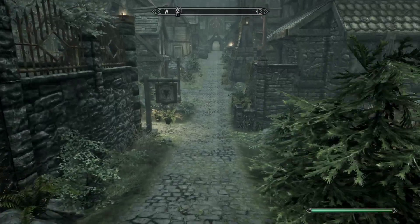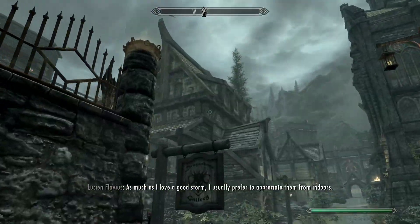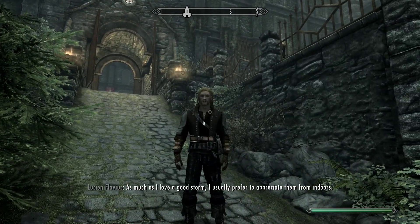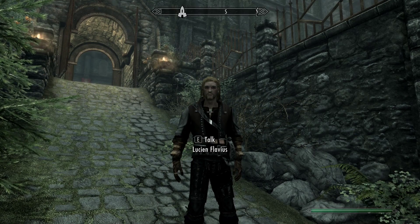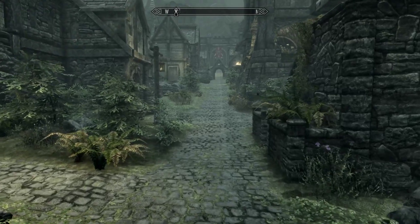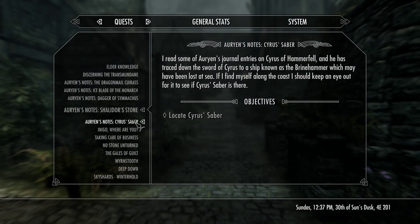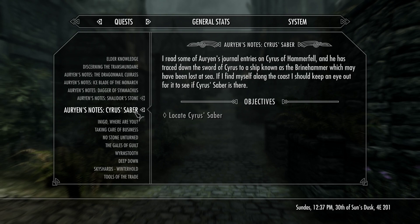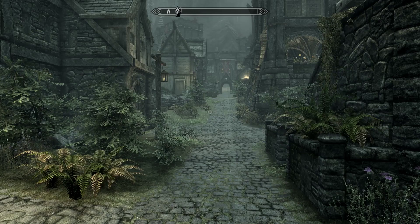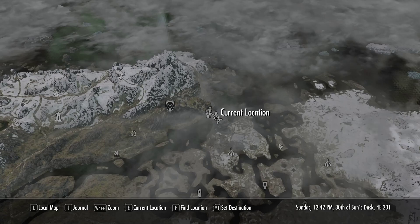As much as I love a good storm, I usually prefer to appreciate them from indoors. You know what, Lucien? I think I want to go find Cyrus's saber. It's on a ship known as the Brinehammer. I think I know where it is — let me do a quick Google search though. Okay, I got a location on the Brinehammer. Thanks, Google.